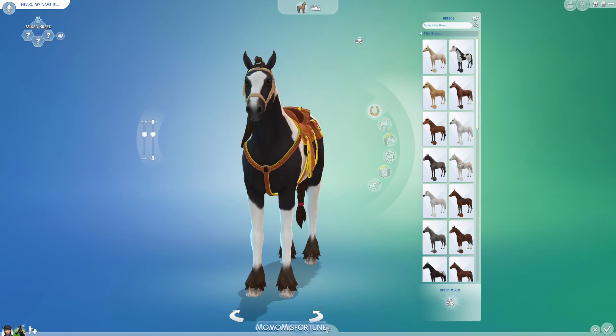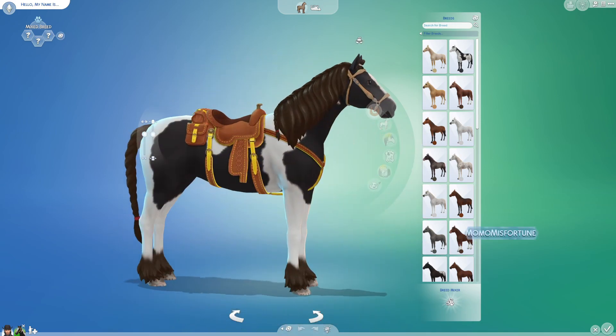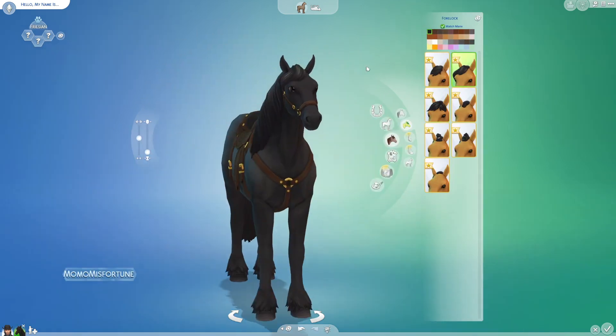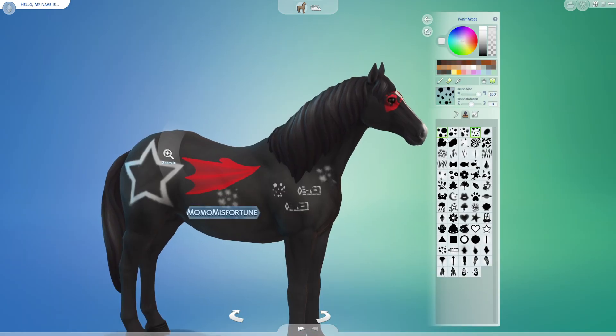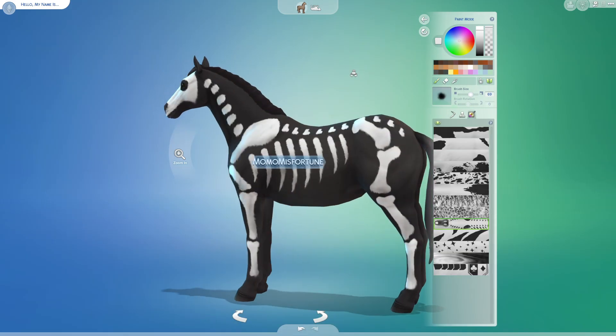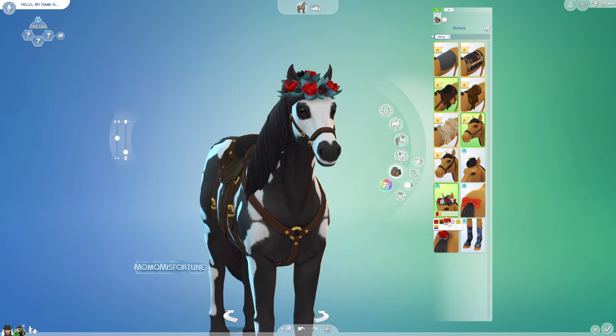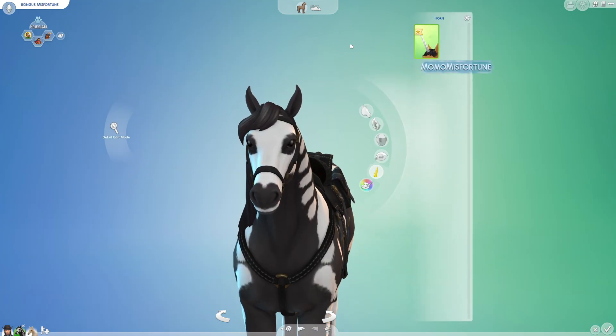Speaking of horses, can we just appreciate how much work the team put into these majestic creatures? With over 35 different horse breeds and the ability to fully customize them with different colors, stencils, and paints, you can really take the reins with creating the perfect horse for your sim. I mean, look at my horse — or should I say, unicorn.